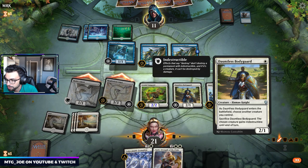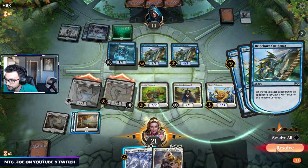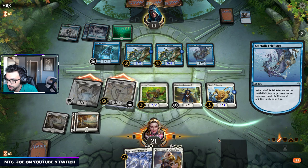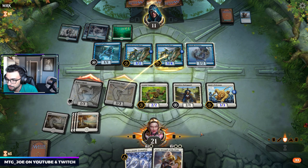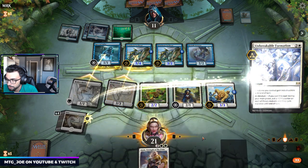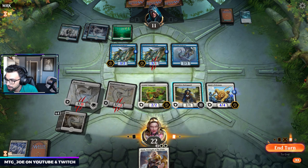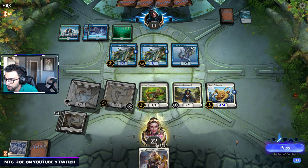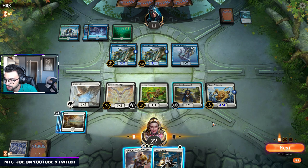We're just attacking with the flyers. This isn't really a good block anymore. They go Trickster — we're going to use the Formation to protect it. This also takes out their Spectral Sailor, which is their card draw. We don't quite get to kill Brineborn, but it is important to keep our Resplendent Angel alive. Because now our Pride Mate will start getting bigger. We got God's Willing too, which is a way we can sneak the win through.